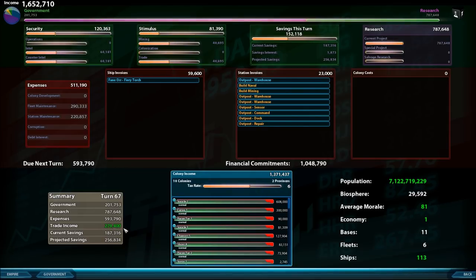Trade income is shown here — this is the only place you'll see how much you're getting from trade. Green numbers mean they've increased turn over turn, and red means decreasing. My trade income has gone up since turn 66. Bringing all those together — government spending, research, expenses, and trade income added to current savings from total income — our projected savings next turn is going to increase. The last row shows colony summarization: I've got 10 colonies in two provinces.